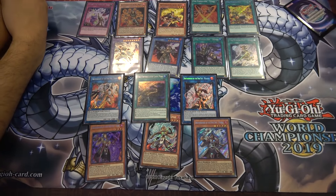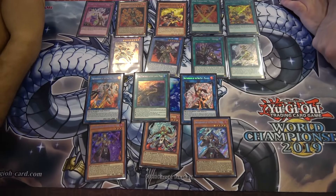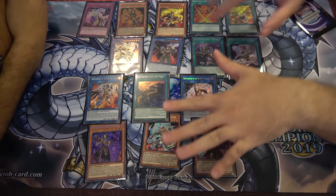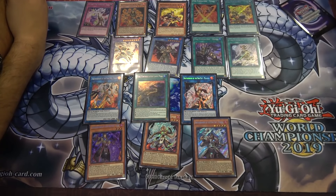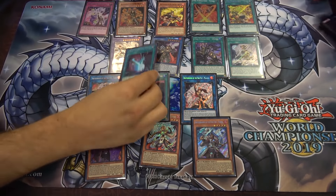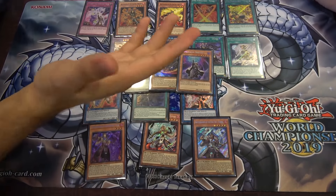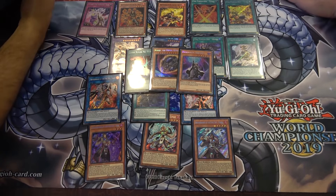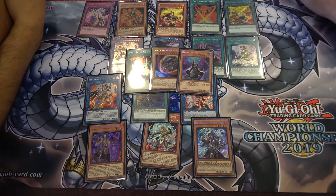Thanks to Jerome for being here. August is packed: there was Rookie Vault, then Fist of the Gadgets the next week right before the YCS — hoping to see some Fire Fist at YCS Portland. After that, the Pyramid Tins are coming in. Everyone is excited for those — they feature alternate art hand traps as well.